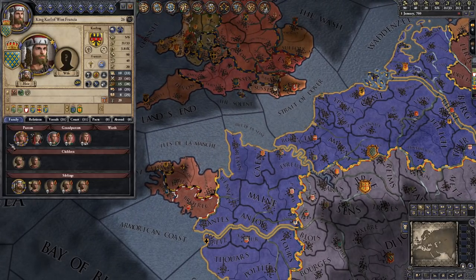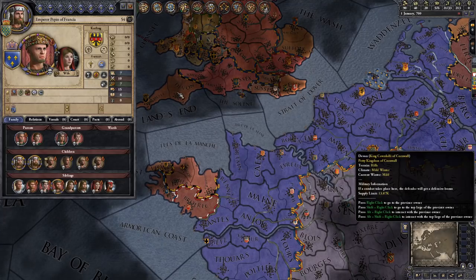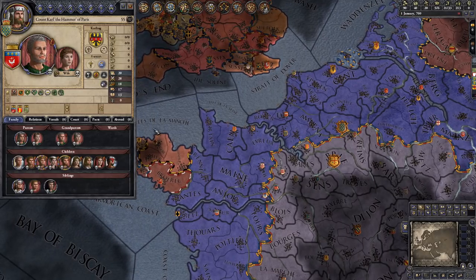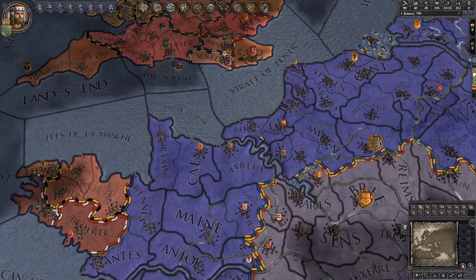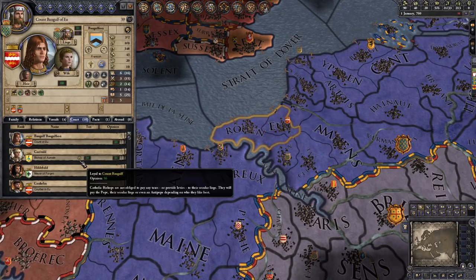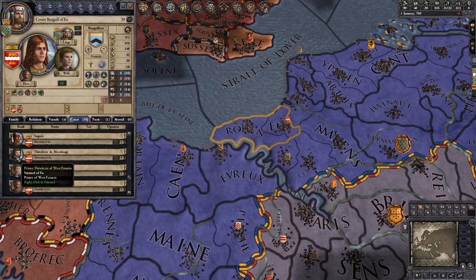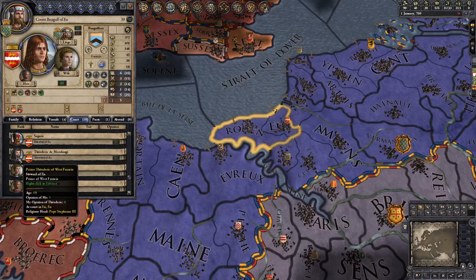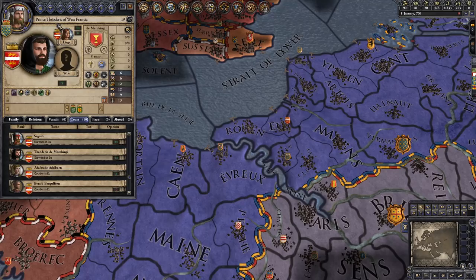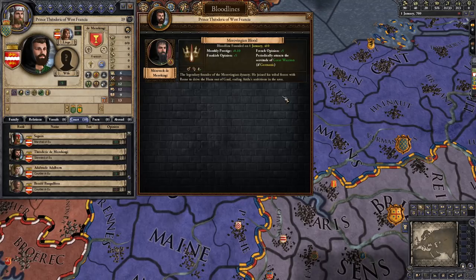King Charlemagne of West Francia, whose father was Pippin Carling — the first king or emperor of the Carling dynasty, whose father was Count Carl the Hammer of Tours — they overthrew the previous ruling dynasty of the Merovingians. The last remaining member of that dynasty is right here in the court of Count Baugluf of Eu, basically in ruin. Here he is: Theodoric of West Francia, with his Merovingian blood, which grants additional prestige, Frankish opinion, French opinion, and if you are Germanic, the servitude of great warriors.